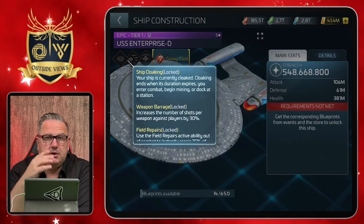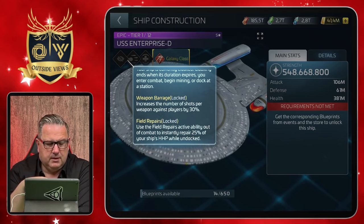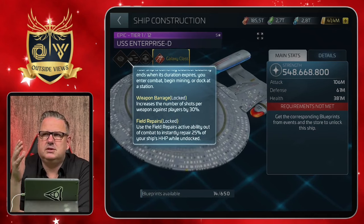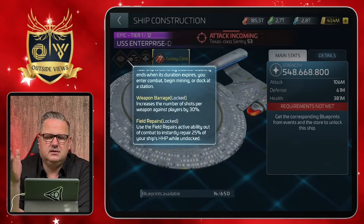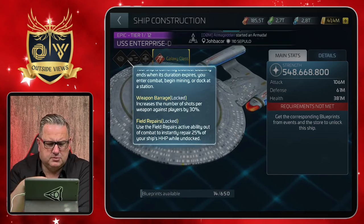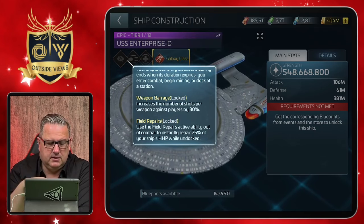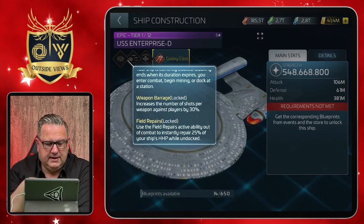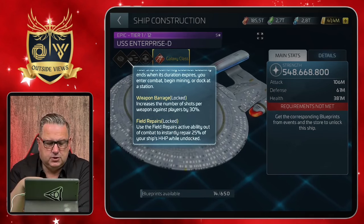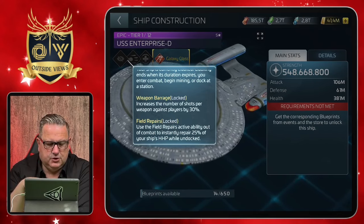She can also have three other abilities that you need to unlock. There's ship cloaking — that's what they always do for Federation ships to keep it fair. It can also have Weapon Barrage, similar to the Horizon defense ability, which increases the number of shots per weapon against players by 30% — so that's a PvP ability. And it can have Field Repairs, which you can get via the faction stores to instantly repair the ship.